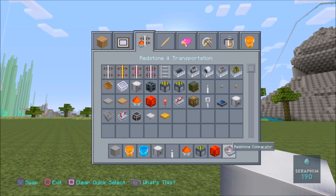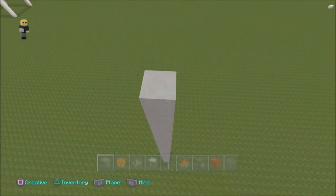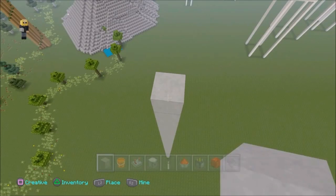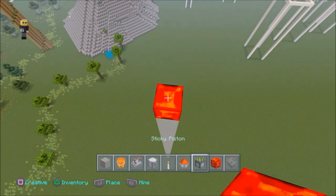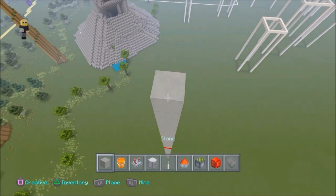All you need is a block of choice, a lava bucket, a water bucket, a dispenser, a lever, redstone dust, two pistons, a redstone block, and two hoppers.